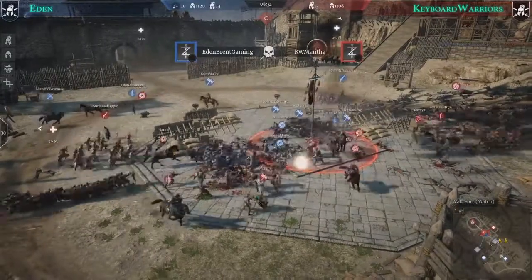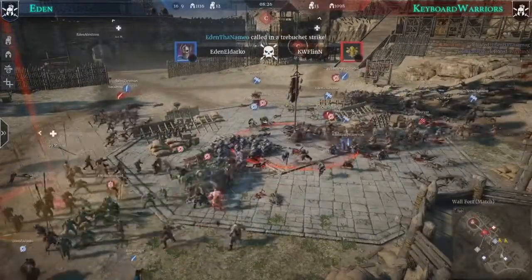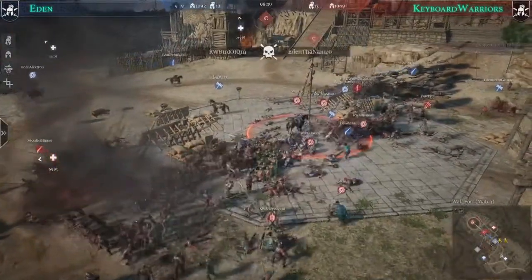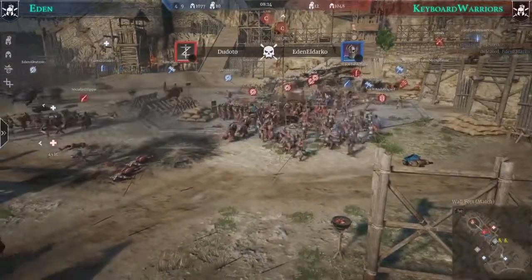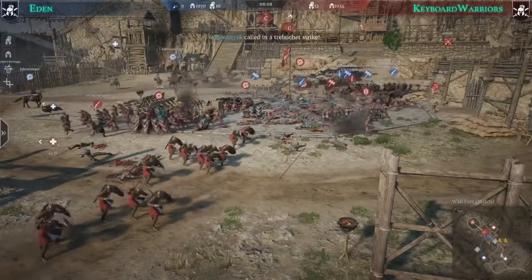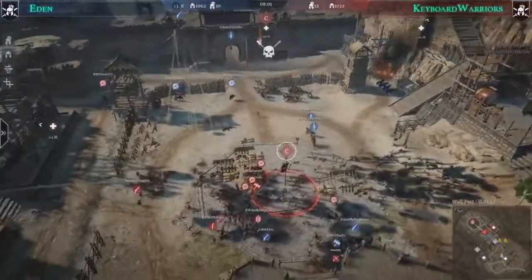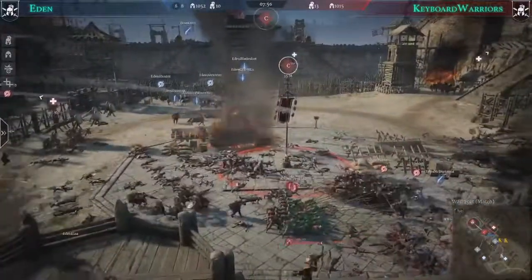The fight continues — Eden has 12 players alive up front, Keyboard Warriors 13. With the supply point much closer, Keyboard Warriors can cycle units back in and are coming in with strong forces. Eden's Alexander is lurking with hussars looking for an opening. From Eden's perspective there's just one forte braccio unit in front — most players have pulled out and are regrouping.